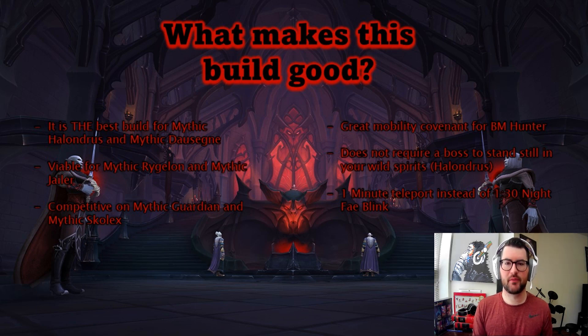This is also great for Mythic Dayun. On Dayun, you need a way to get over the halos that come out. You can play Night Fae and turtle one of them, but with Venthyr you can jump over two of them, so you never have to worry about halos when there are three coming out. This saves a lot of raid damage and helps you stay alive. Highly recommend playing Venthyr for both Dayun and Holandrus. It is also viable for Mythic Raglan and Mythic Jailer — the amount of movement on Mythic Jailer makes this really good, and on Raglan it's a solid covenant allowing you to do damage on the fly.